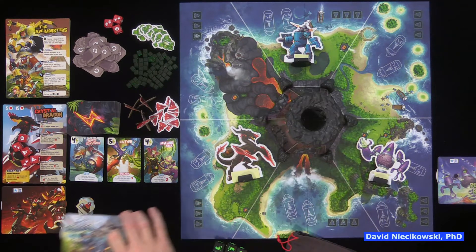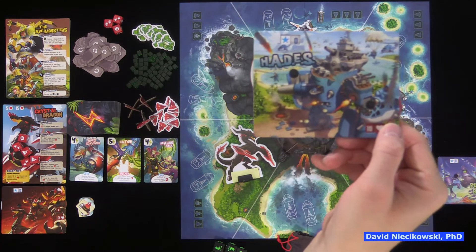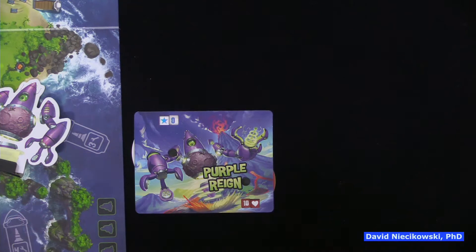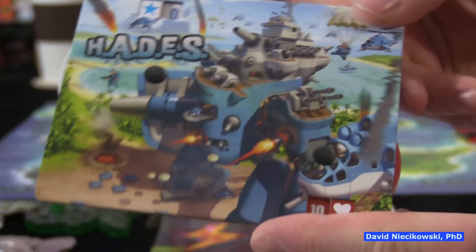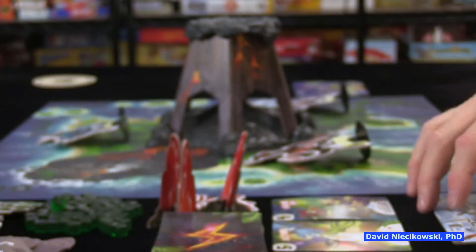I am Hades, which is like a robot, and Julie is Purple Rain. We start out with ten life and zero fame. You can go above ten life, just like in King of Tokyo, if you get cards to enhance, and you use fame to get allies.